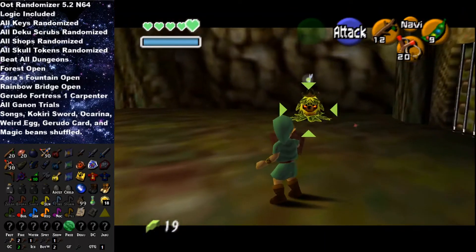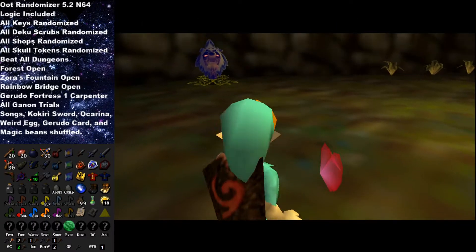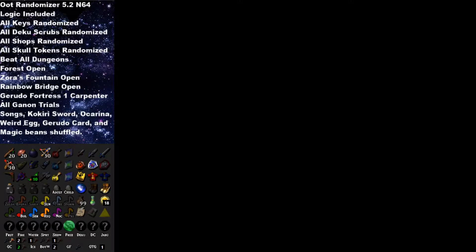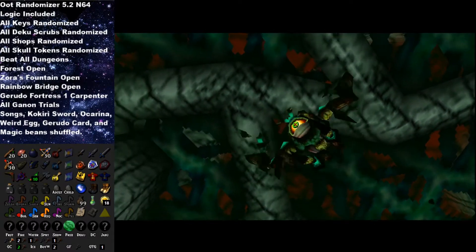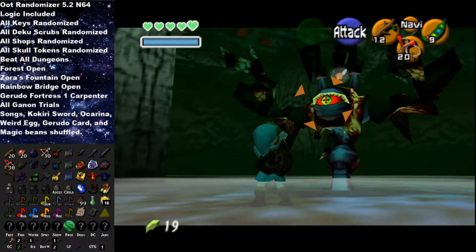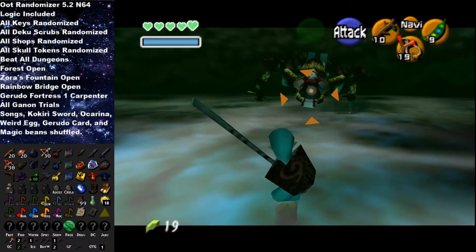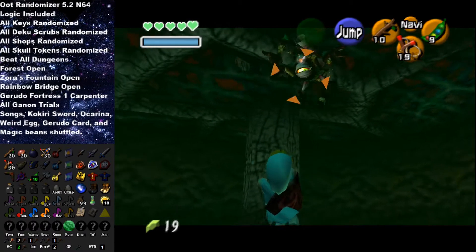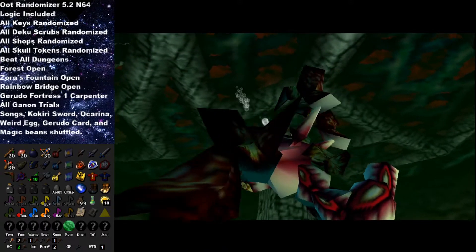We'll get Goma here taken care of. Hopefully I can one-cycle her. Let's beat the crap out of Goma. I sometimes can one-cycle it - it's like 50-50 if I can one-cycle it with Deku Sticks without crouch hitting them. I missed it - took too long on that second one. I don't really like using glitches in this game, just because I love the game so much. I'm not looking to really speedrun this. And there we go - that is gonna be Deku finished off.